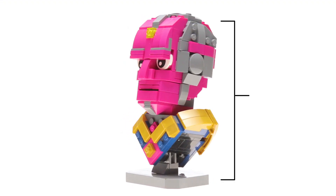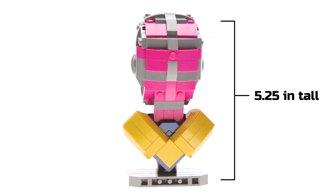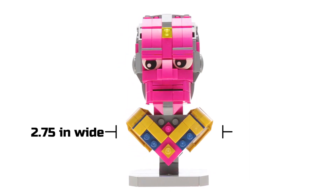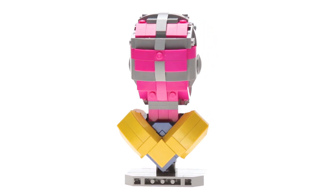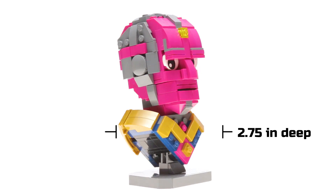As far as the build goes, I really liked being able to work with magenta and pearl gold. Also, having a character with a flat, iconically robotic expression was a nice change of pace, and allowed for the fun half plate gap as his mouth. But ultimately, my favorite part was his golden cape, and how some of those unusual pieces just came together there on the back of the torso.